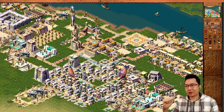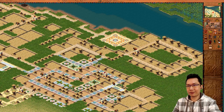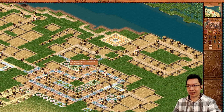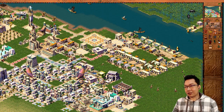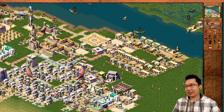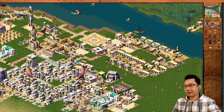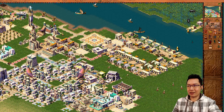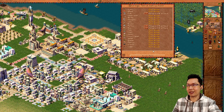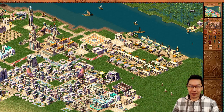Over here I've got three storage yards, and it's important to note this housing area and storage area are not connected by road to anything — all these resources get here via storage yards. This storage yard is set to getting pottery and beer — we're making pottery and importing beer, so pottery is made over in this area and put here. This storage yard doesn't need a road connection; it can just go grab the pottery and bring it back, no problem.